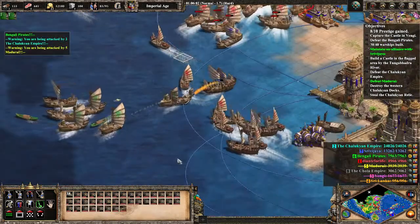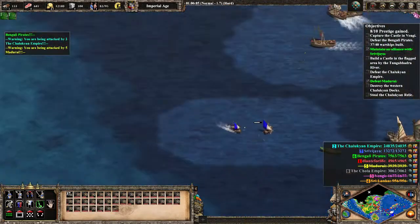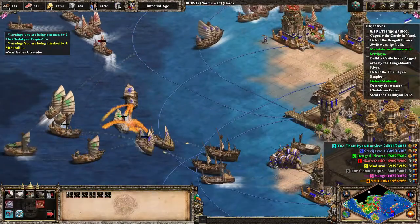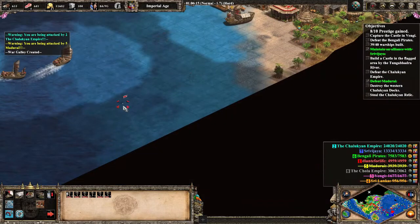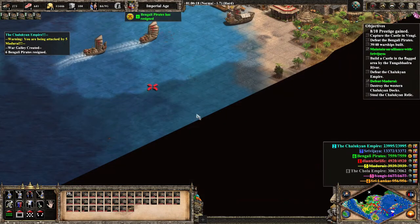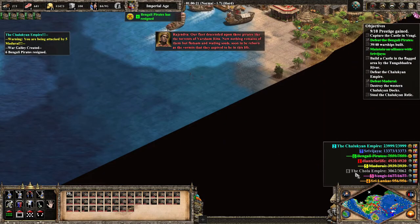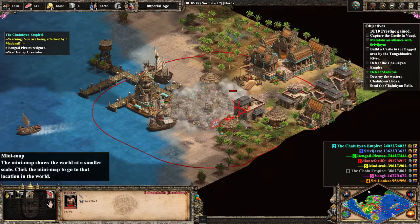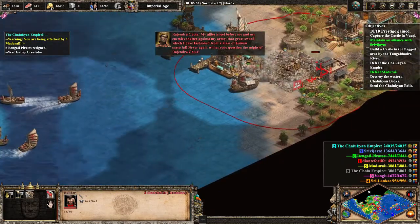All he needs to do is lure some Bengali pirates over into his side of the map, where Blue's castles are. Blue has Green as an enemy, so he can get the kills for Dante. After Green is defeated, all Dante needs to do is build some trade carts, then earn the 10 out of 10 prestige, finally completing the scenario.